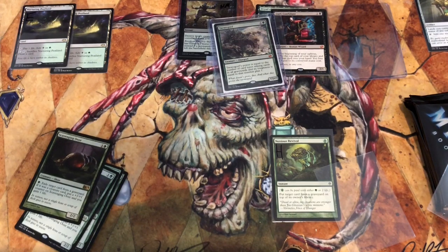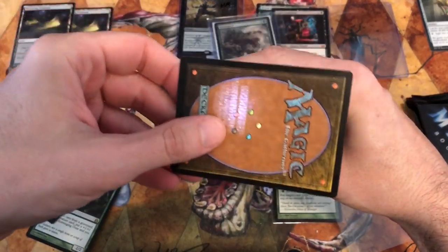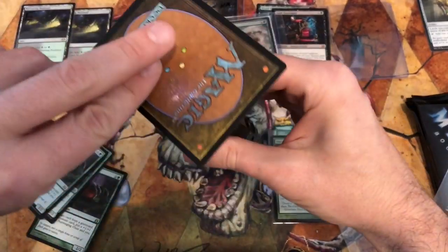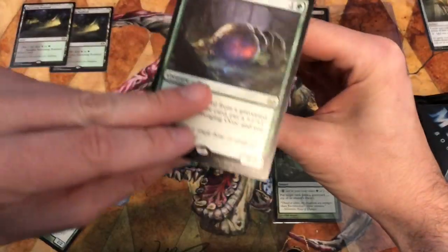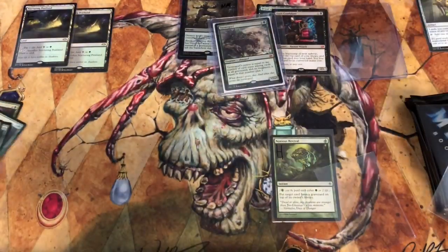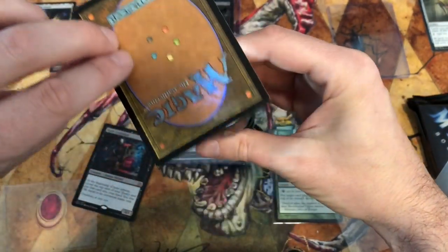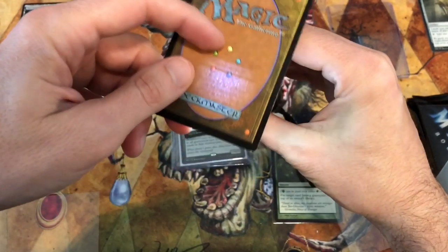Some of these cards are high end so let me do a light test. For those of you who don't know what the light test is, you use a high-frequency LED flashlight and you want to be able to see through the card pretty well. If I had the lights off, you'd be seeing right through it. You want to see that purplish-blue hue — you know you're in trouble when you can't see any light through it at all.